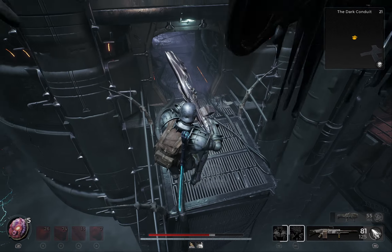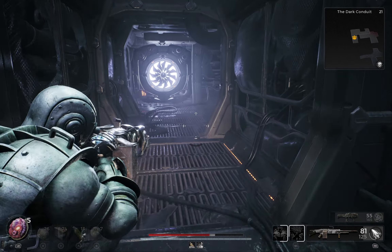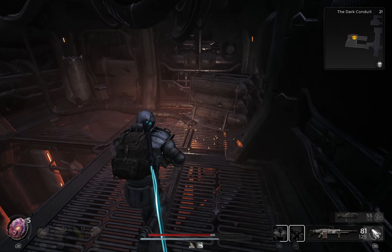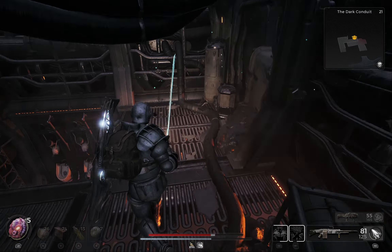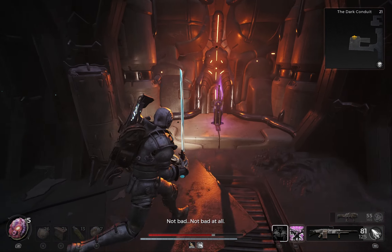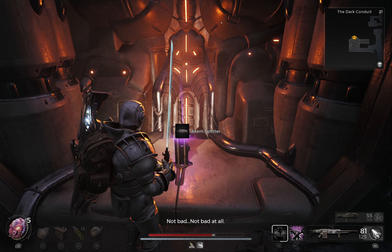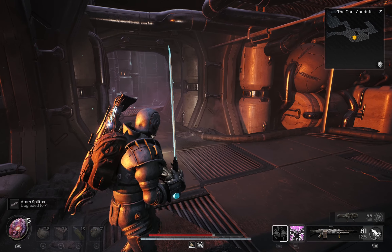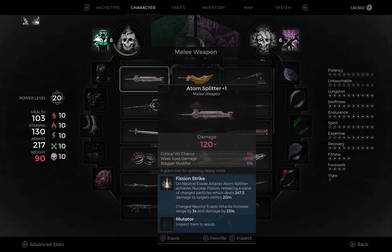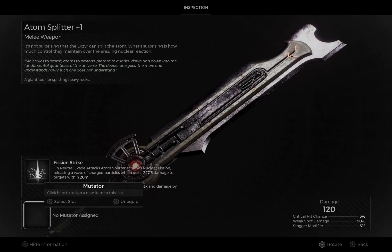Immediately after jumping, turn around and find another fixed platform to jump back. This is the area where we'll find the melee weapon known as Atom Splitter, and this weapon has quite a large range while attacking. Also the mod attached can fire waves that last up to 20 meters. The mod on this weapon is Fission Strike, and to activate it we'll need to perform a neutral evade strike.